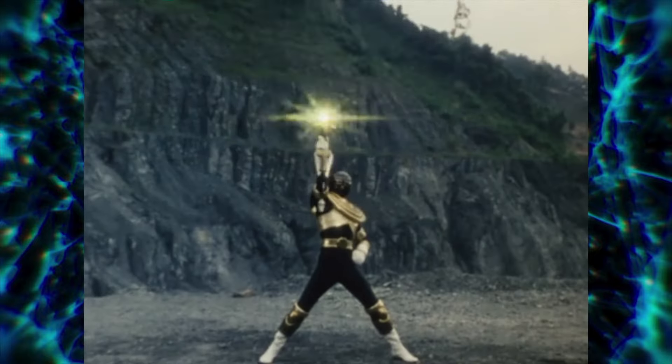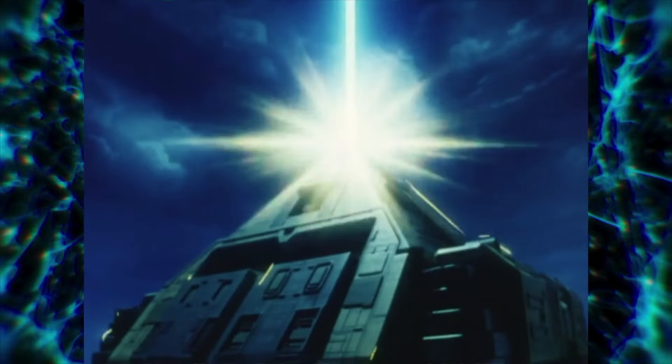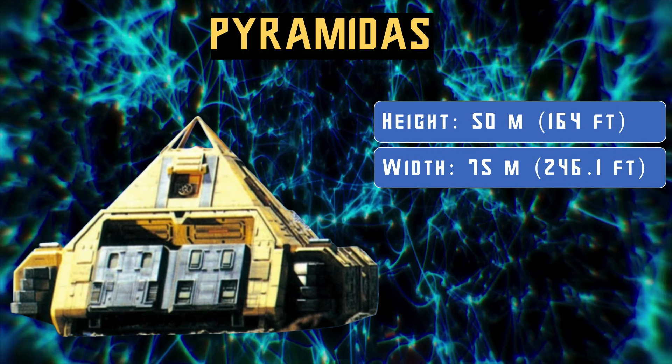Quick note: I say Zeonizer Crystal because that's basically what it is in the O-Ranger footage, and also the Gold Ranger's powers are compatible with the Zeo Crystal powers, so it makes sense to say that. When summoned by the Gold Ranger, the Golden Power Staff fires into the dark sky, uncloaking the giant pyramid as it descends. In O-Ranger, it was known as King Pyramidder.